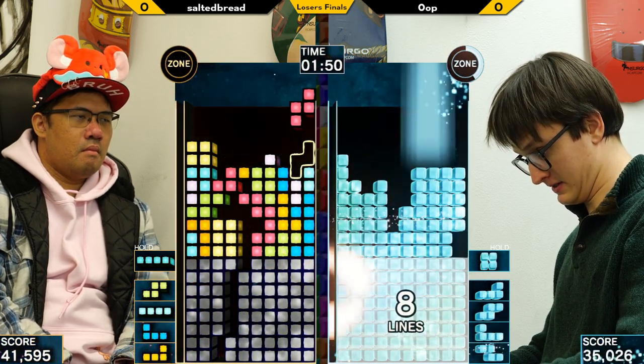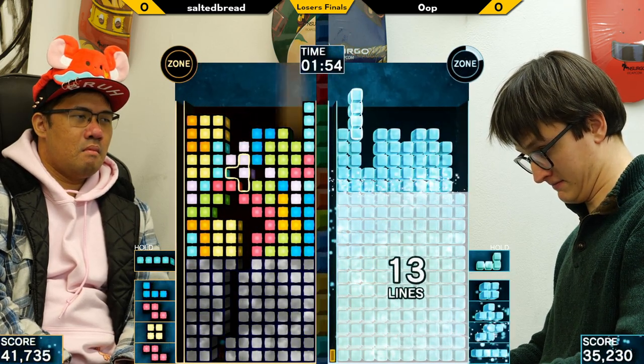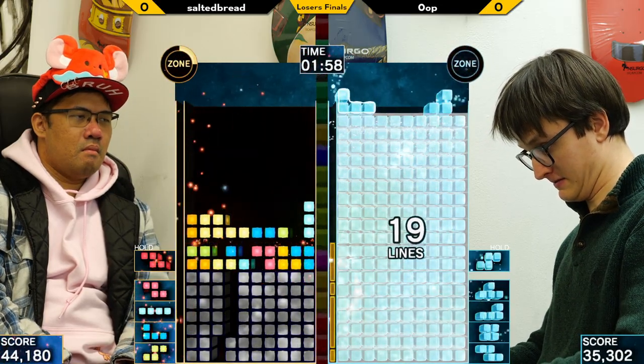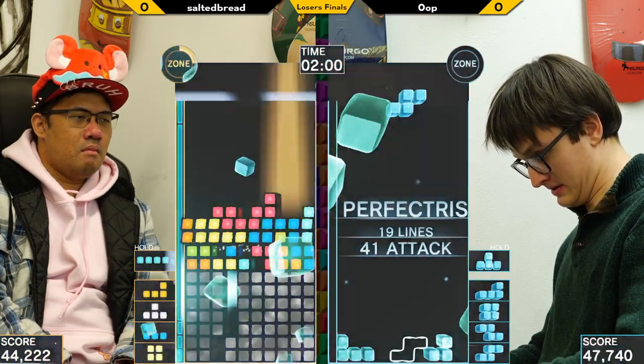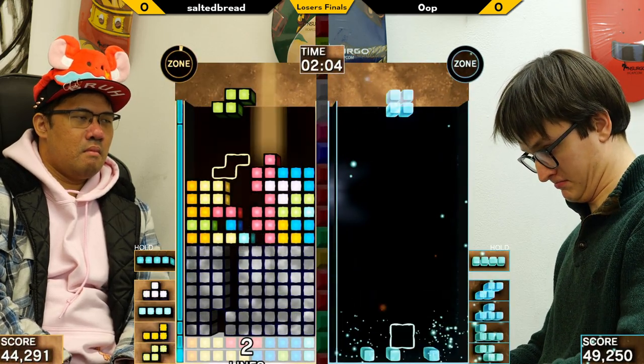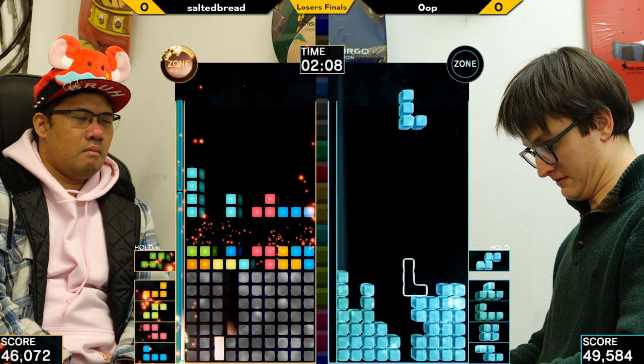Even with Salted using zone, I think this is too much to overcome because Poo is going to bring the heat shortly with that zone cut short. It is looking rough. In PPT you'd be able to try to turn that around, but here Poo has too much of a lead for Salted to overcome.